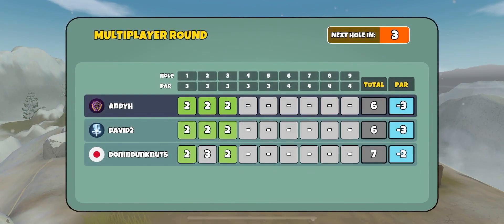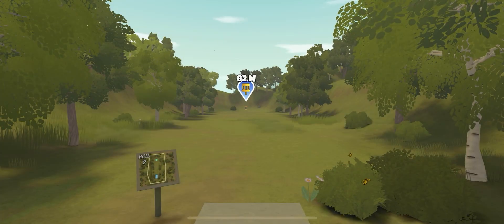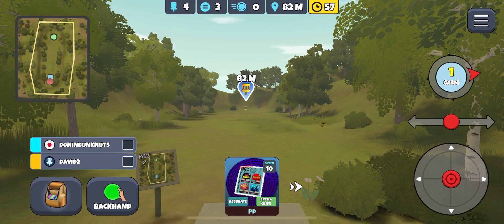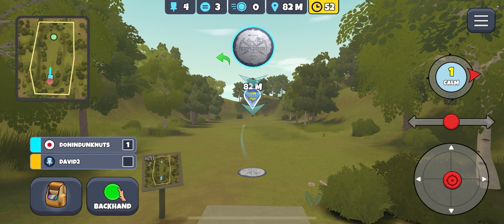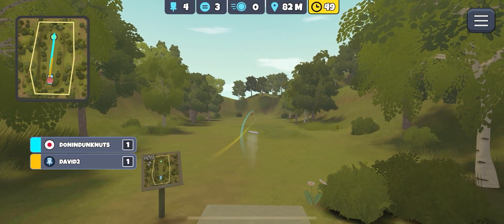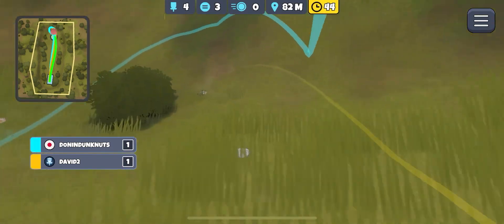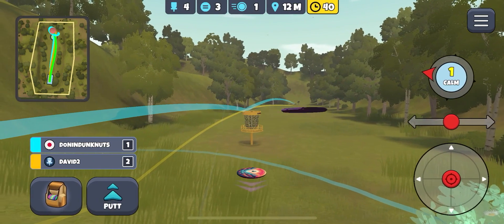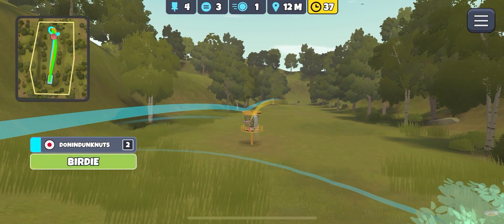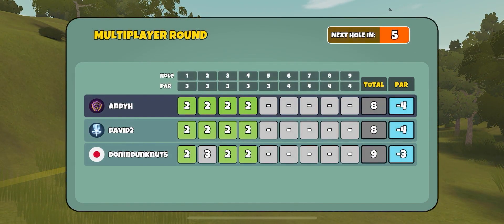I didn't really see the course layout before the game started. Blueberry Thicket or Sunshine Glade - I get the two mixed up - but this is an ace run so I take my Explorer, give it just short of a full disc's worth of hyzer. That's going to have turned too much unfortunately. Another fun one to run - doesn't come off that often, but when it does it always feels nice. Everybody getting birdies there - another par three coming up.